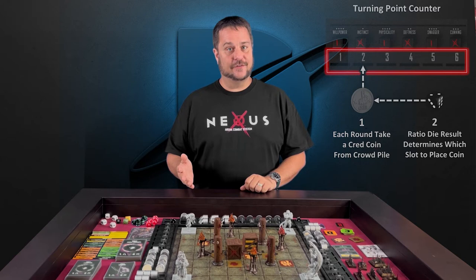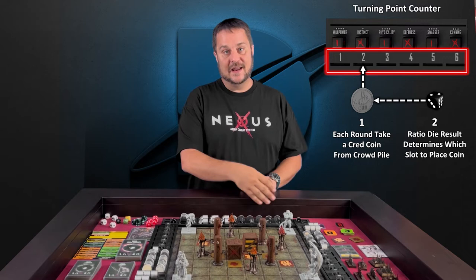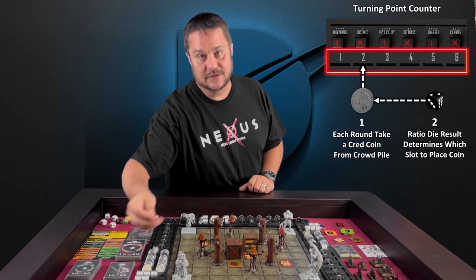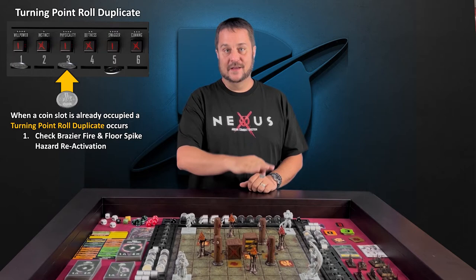During the initiative round, you're going to be rolling your ratio dies and your trait dies to determine initiative. Every time you do that, you're going to take the value of your ratio die and mark that on your turning point counter. That cred coin is going to come from the crowd pile. You'll draw a coin from the crowd pile — let's say I rolled a 2 — and place that in the 2 slot on my turning point counter. If there's already a coin there, that's a turning point roll duplicate, and we'll cover that in a different video.